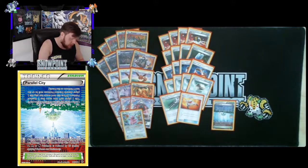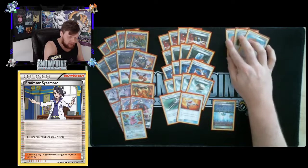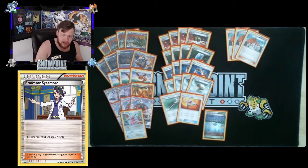You're playing three Professor Sycamore — discard your hand, draw seven. It's not Juniper, which doesn't exist in this format, but it does the exact same thing. Just really great draw support in any format this card exists in.